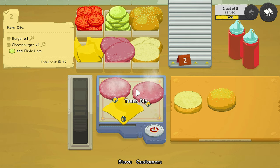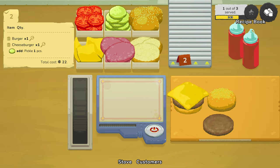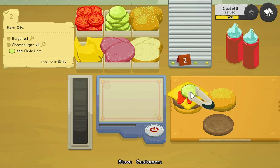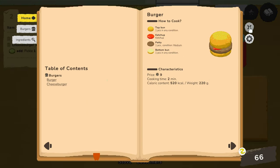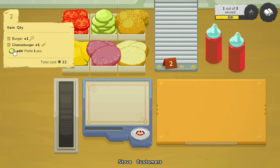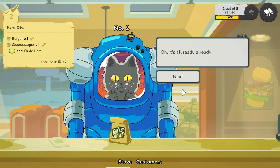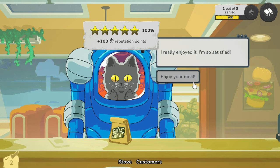So this is the cheeseburger: medium, griddled cheese, ketchup, pickle, hot bun. Then we need one of those, one of those, and the burger — medium patty, bottom bun, ketchup, hot bun. Done. We did add a pickle so hopefully — one hundred percent! That's good. I really enjoyed it, very satisfied. Next — Mecha Cat again. The order is a cheeseburger. Now we should start remembering these. Let's do the patty first, griddled cheese — yep, medium patty. Don't want to burn that.